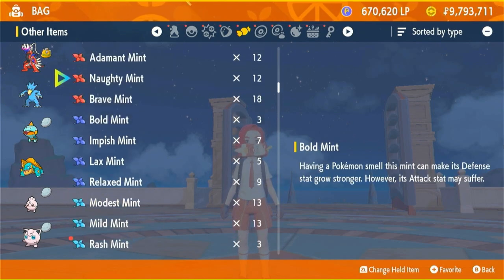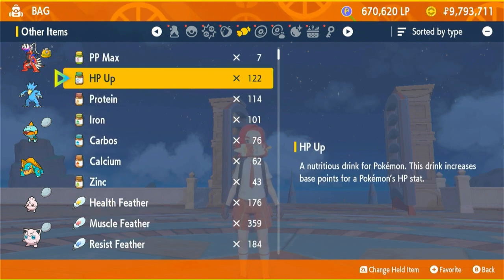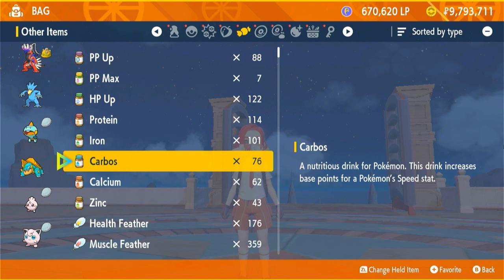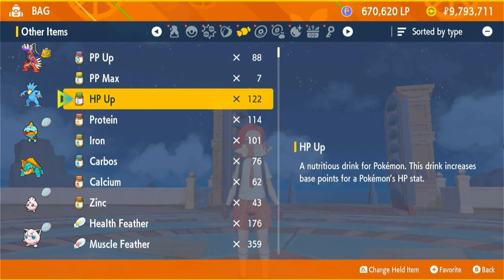If you train them with this method, their stats will not go up any. So it's important to have proteins, irons, carbos, calcium, and zincs. These bottled items help bring up the stats.